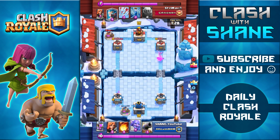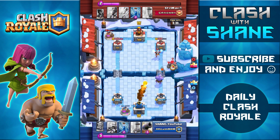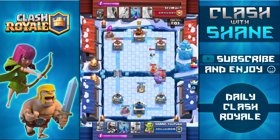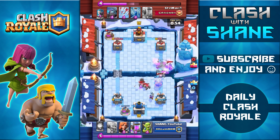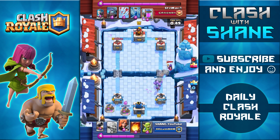Starting up another push on the right hand side with the Bowler. I have a decision — support the Bowler push or place another Pump. I'll support with a Valkyrie up front so I don't waste the 6 Elixir invested in the Bowler. Fireball going down to damage the tower. The Fireball and Zap combo can kill a level one Ice Wizard, so if I can take out the Ice Wizard that's good Elixir value plus tower damage. Witch going down — I use the Zap to finish off the Ice Wizard and kill the skeletons from the Witch.